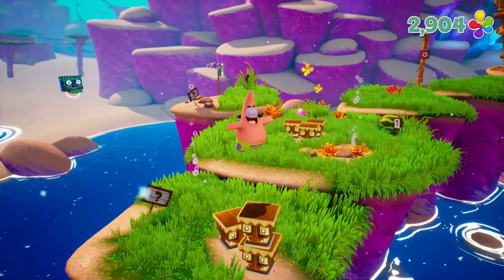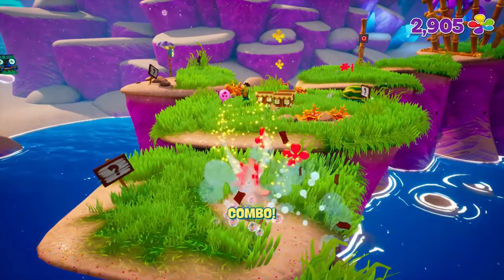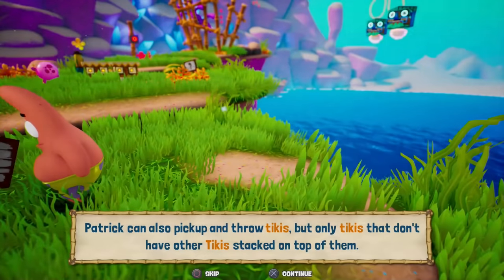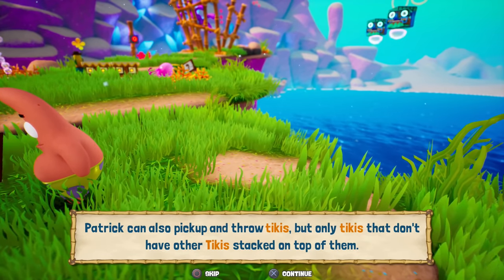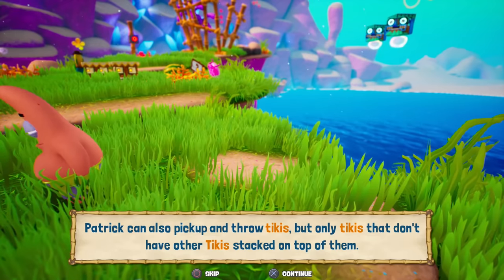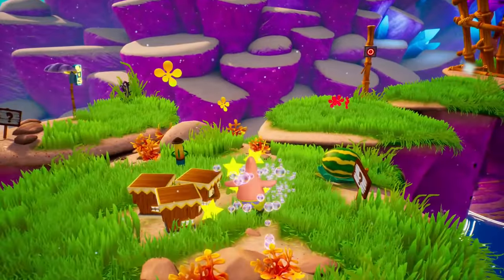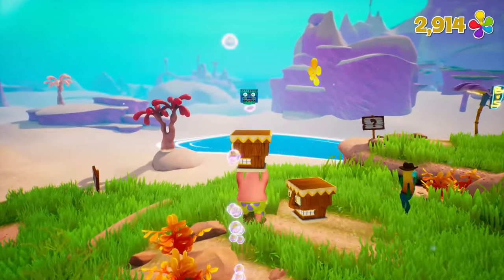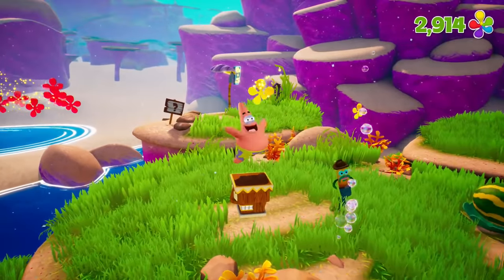Let's grab some of that. Patrick can also pick up and throw tikis, but only tikis that don't have other tikis stacked on top of them. So over this way, if I first destroy that jellyfish before it gets me, and then throw it over there, we're getting a bunch of extra tikis. Very cool.